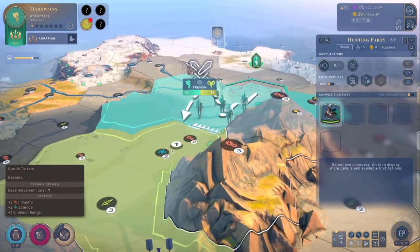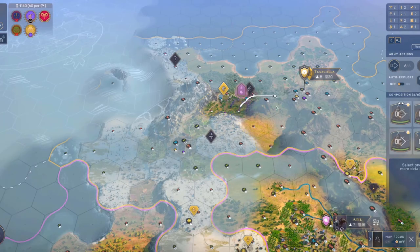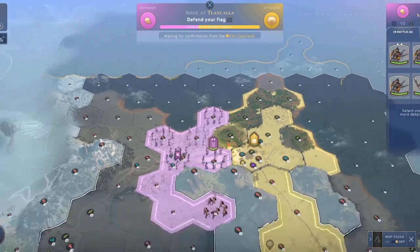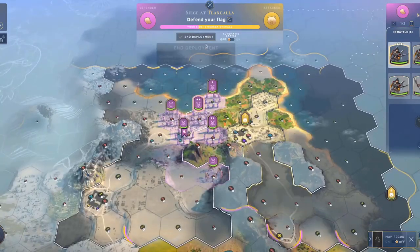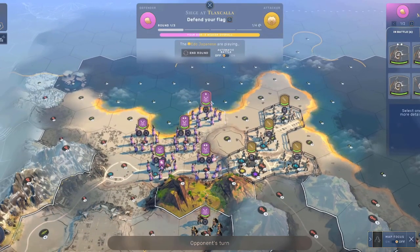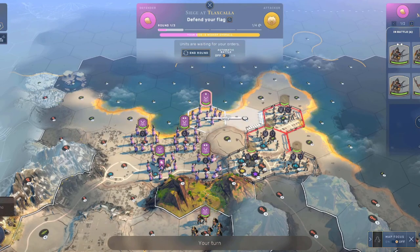Have you ever tried to be the attacker but then suddenly the enemy gets to attack first? This is because the AI decided a split second before you were going to attack them that they were going to attack you first. We won't editorialize on it — we're here for tips and tricks.